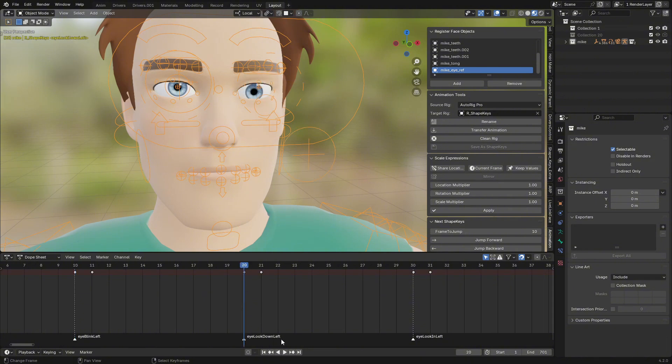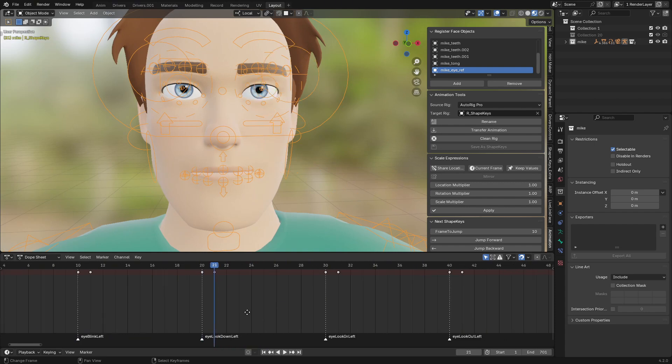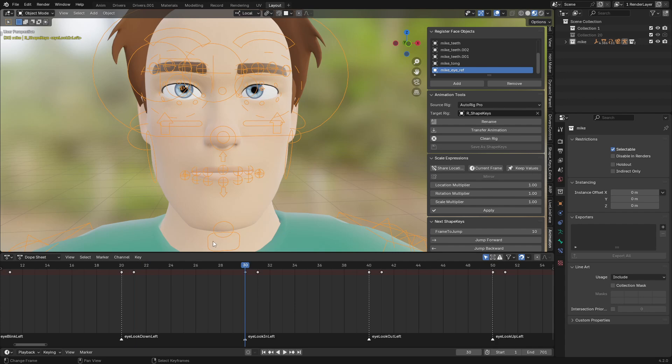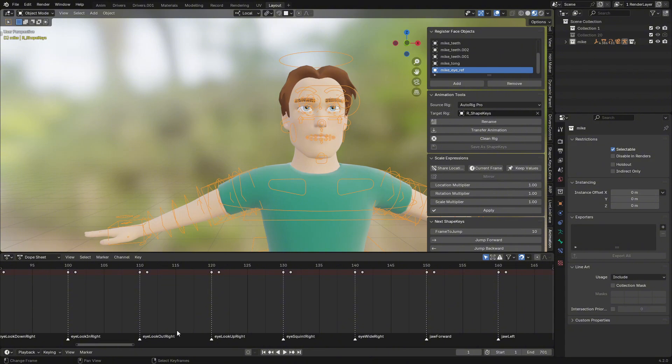Frame 20 is Eye Look Down Left, and it's already set on the next frame. Frame 30 is Eye Look Down. Every marker represents a shape key and its name — this is what is going to be converted into shape keys.